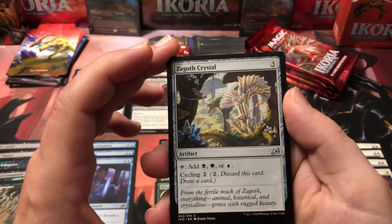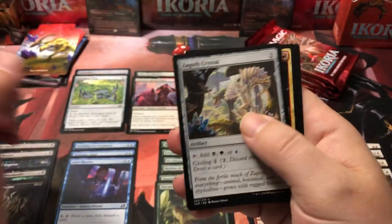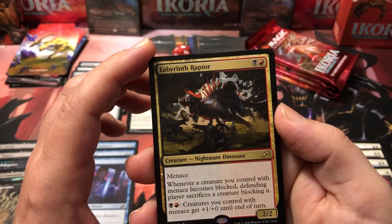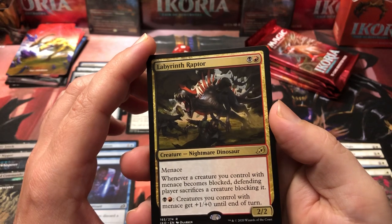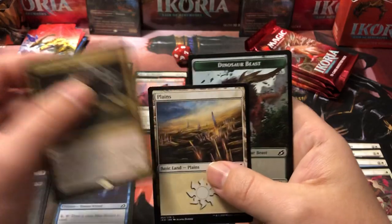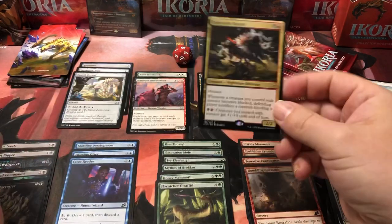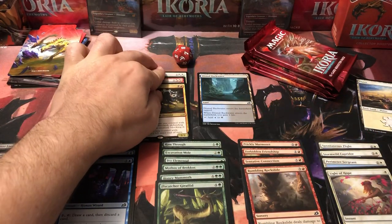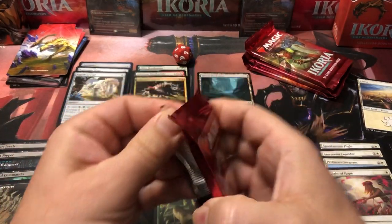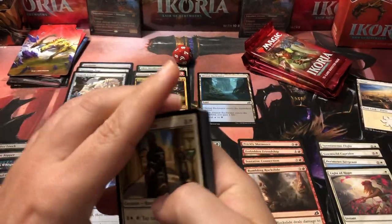We got the Zagoth Crystal — decent little ramp if we were running black, blue, and green. Labyrinth Raptor: every creature you control with menace causes a blocking creature to be sacrificed. That's pretty cool. It's a rare for this pack and it does require double red. We got quite a bit of menace going on in this pack.